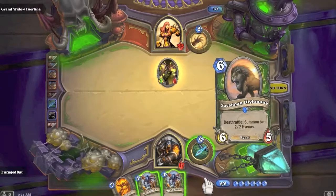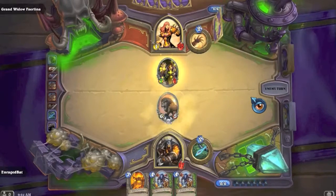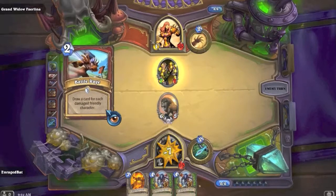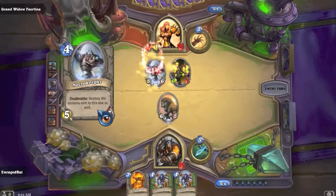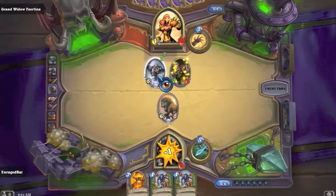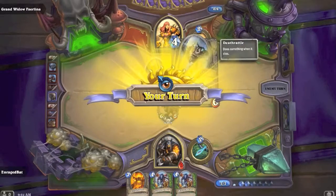Savannah Highmane is good. Battle Rage - oh no! Necronite appears - wow. It's a 5/6 for four mana, but its Deathrattle destroys the minion next to it as well.